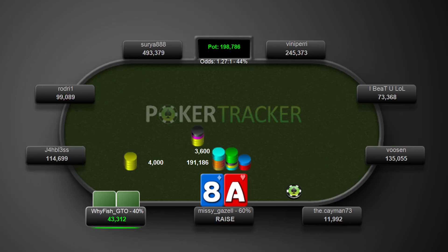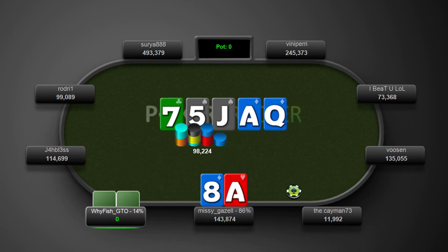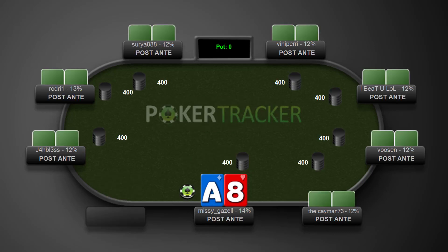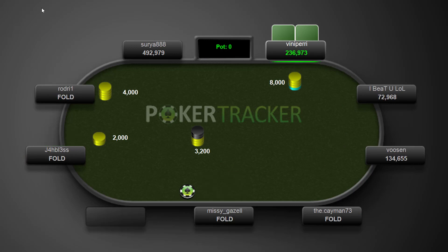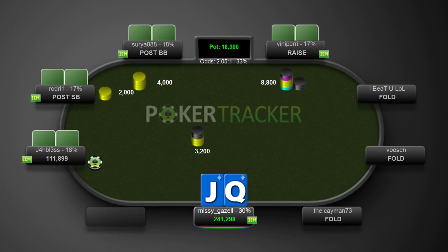Ace-eight offsuit — we just shove here. He has 11-12 bigs, so it's just a very easy shove. He calls and we hold and we're up to 242K. Ace-eight, see a raise — I just want to fold here. Green Jack suited might play this one. See a raise again and I think we can just call again.